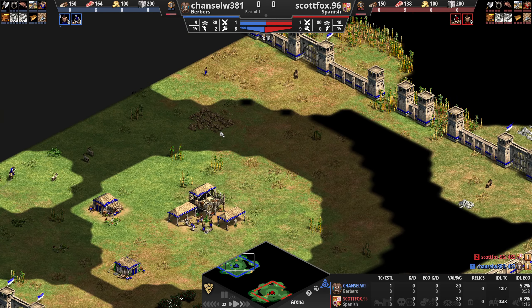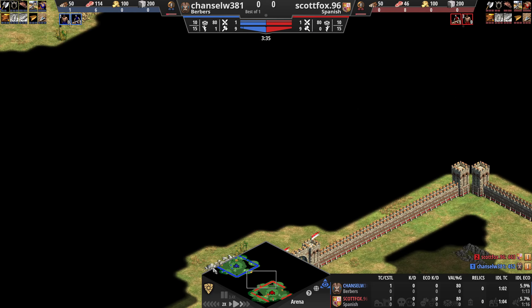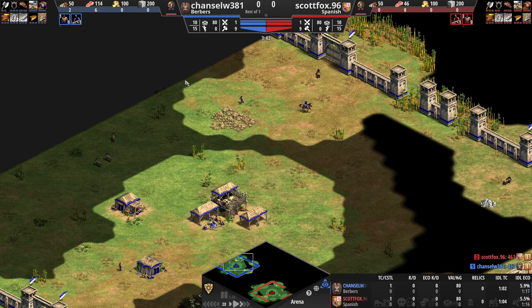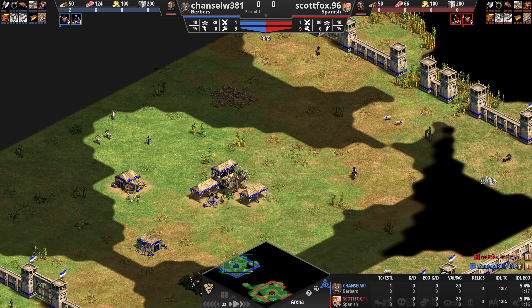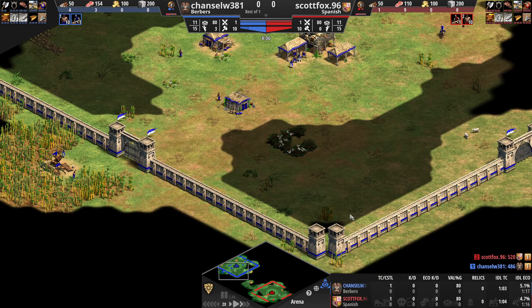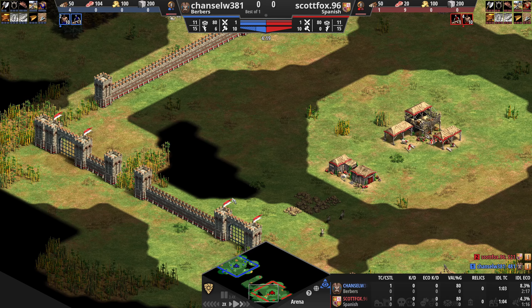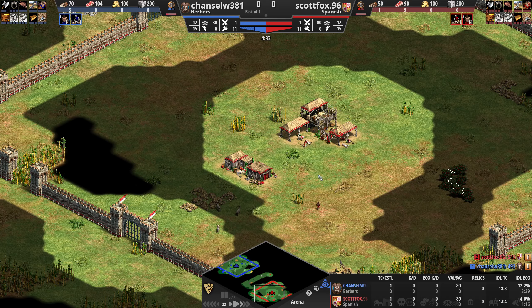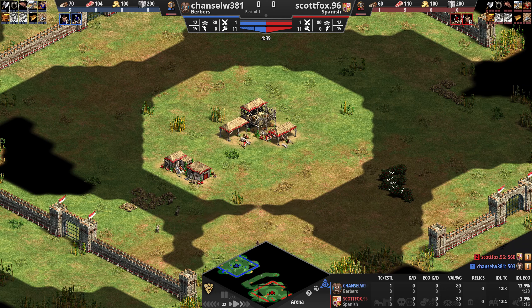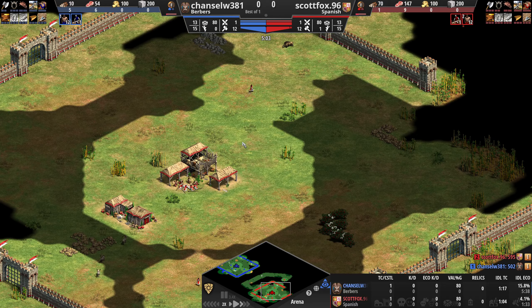You kind of get them in, get them out, bring them back to your base — maybe even have them healed up in no time. If anybody wondered, the way I'm picking these civilizations is a random number generator — I'm doing that on Excel. Berbers was the next one. I believe Camel, Camel, Camel — they are next, so stay tuned for that. I am playing Scott Fox 96.